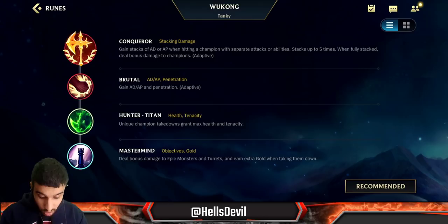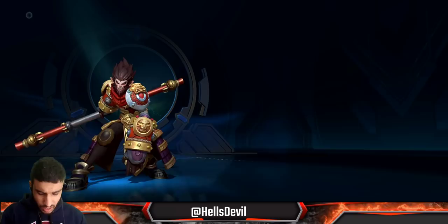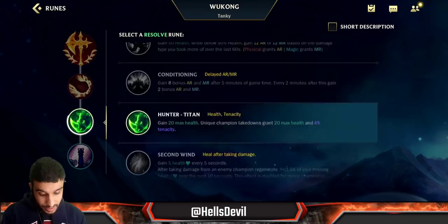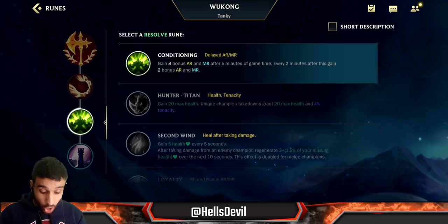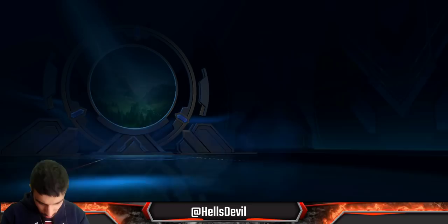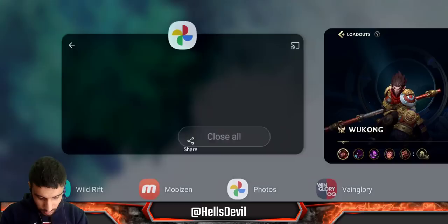For the normal jungle Wukong build: Conquer as your first rune, Brutal as your second because you always go Brutal in the jungle. For the third rune, generally Hunter-Titan if the enemy has CC that will annoy you, otherwise Conditioning is amazing - if you can get away with it, it gives you so much armor and magic resistance in the late game on top of all your items. For the fourth rune, I like Mastermind to take dragons and turrets faster, or Pathfinder if you want faster rotations. For spells, you go Smite and Flash.